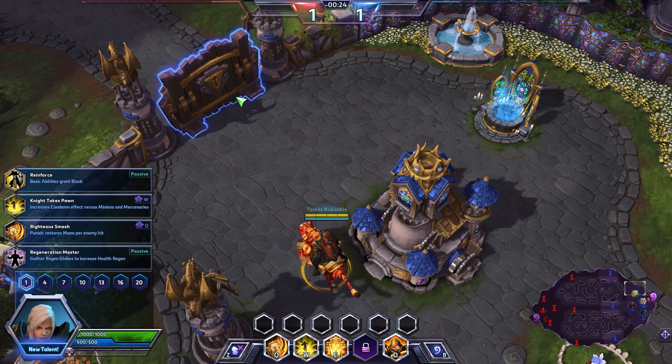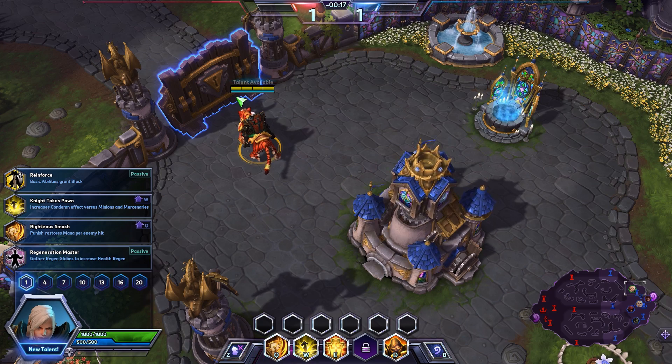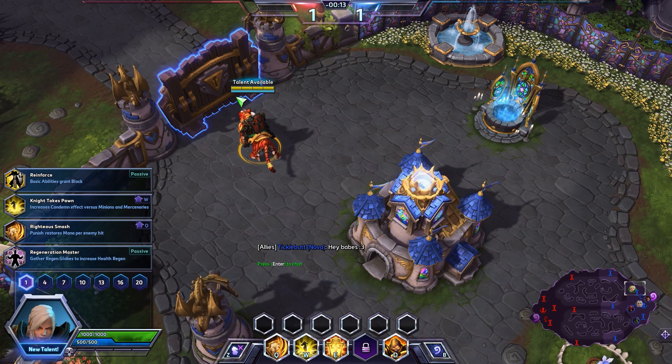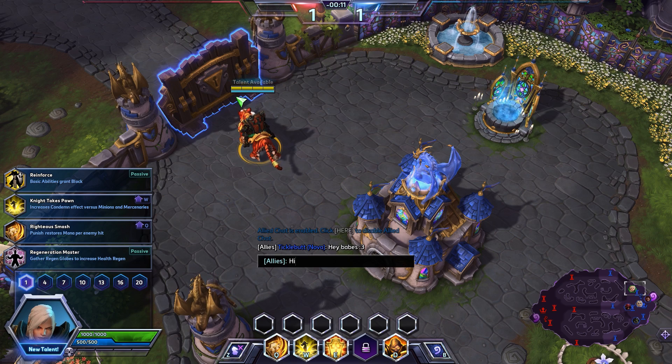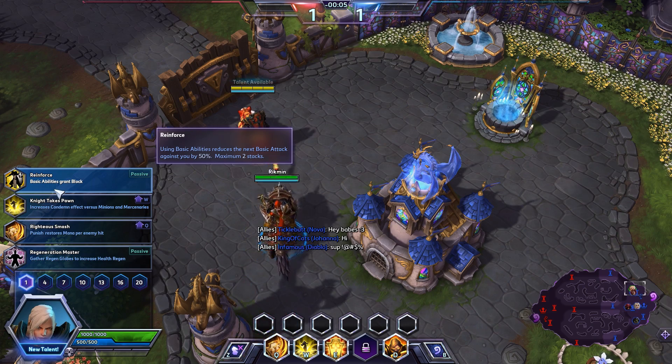I don't know if you saw the last video, but in the first impression videos I've never seen the character, I've never played her, and I just sort of picked out talents on the run — but it turns out I got a really good build, it's my favorite build on her. We're going to do something very similar. It looks like Nova's saying hey babies, we're going to go ahead and say hi. The first talent we're picking up is Reinforce — our basic abilities give us charges of block, up to two stacks. Really good.